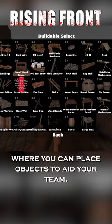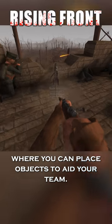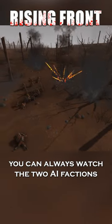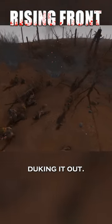There is also a build menu where you can place objects to aid your team. The command map also allows for artillery strikes. And if you're not in the mood to play, you can always watch the two AI factions duking it out.